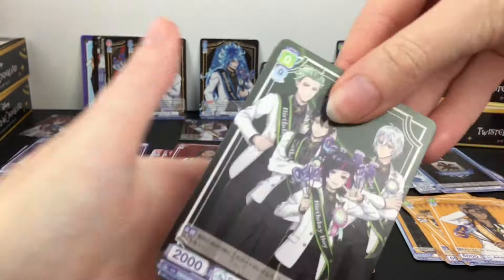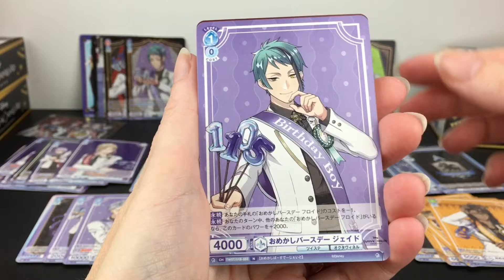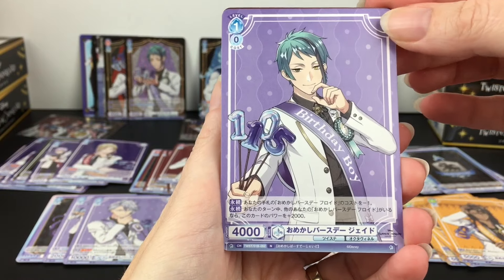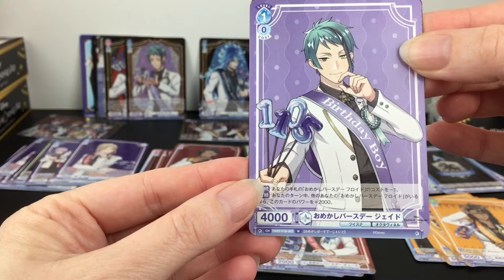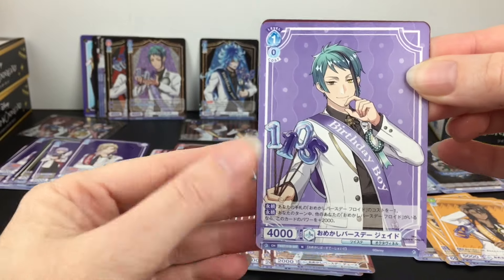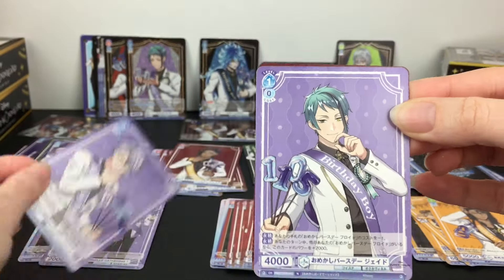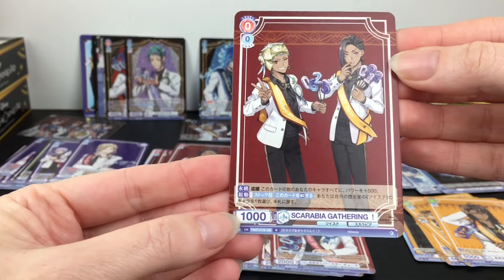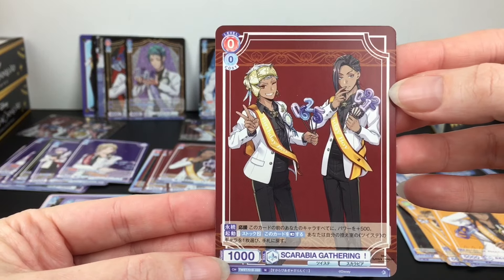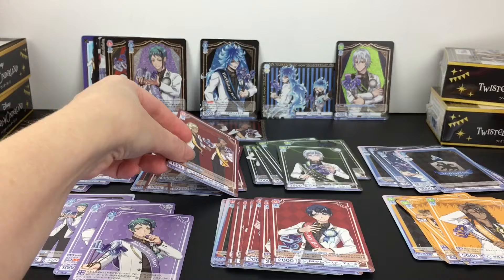We have the Diasomnia gathering. We have a Trey rare glitter card - I like this pose better than his other one. And then we have another Jade, but it is the normal version which we needed. Different pose than his glitter card - I like that. They like to touch their faces. And then we have the Scarabia gathering - we needed that one as well.